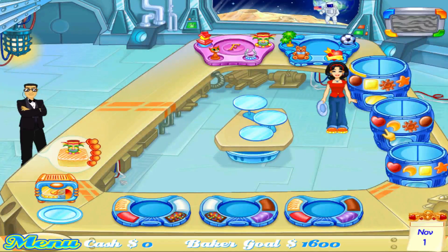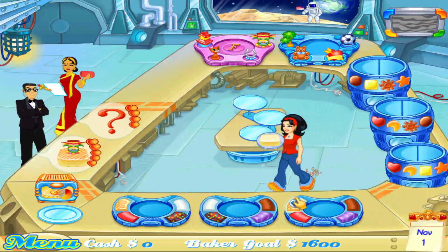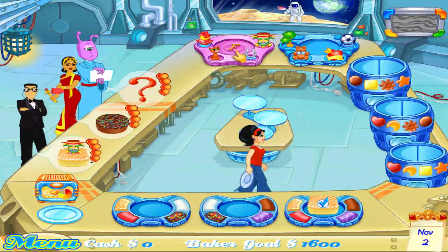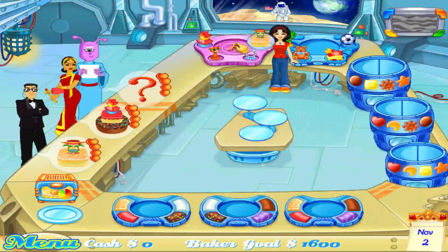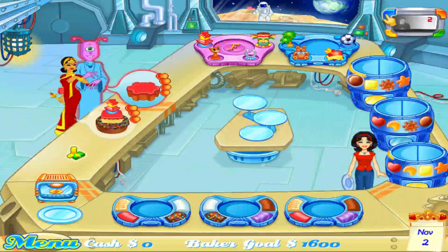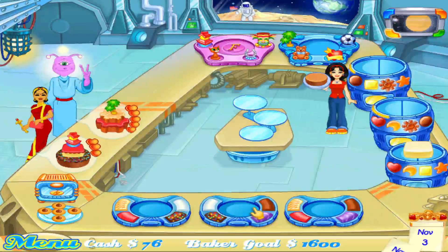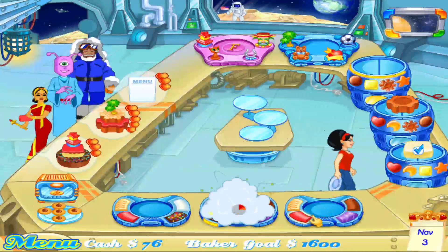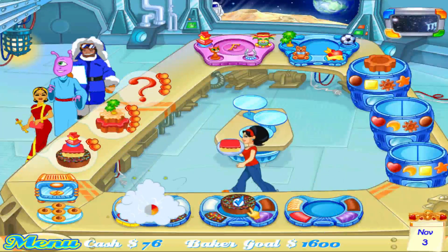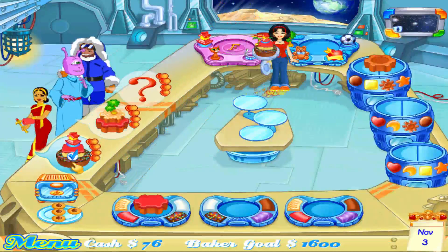Taking orders — a square for one customer, stripes for another. Probably should have tried out our new machine sooner; it is fast. Making a circle and square order, adding chocolate sprinkles and red frosting, then stacking them into a pagoda cookie. There you go!